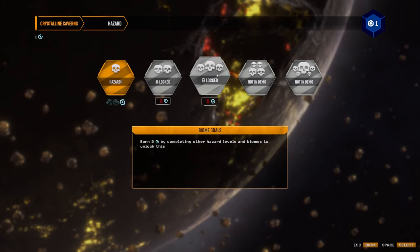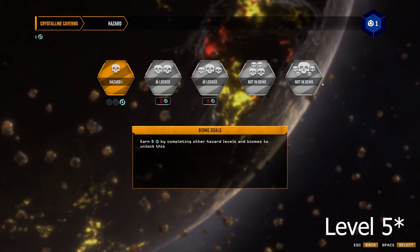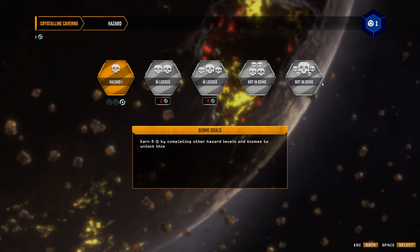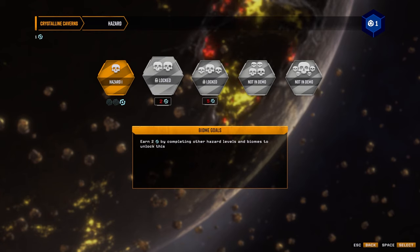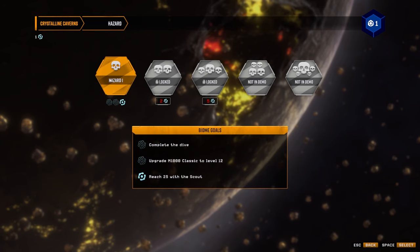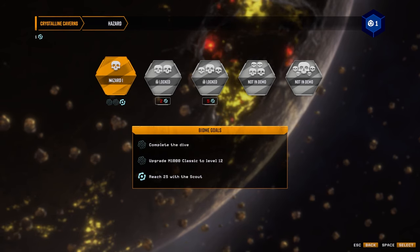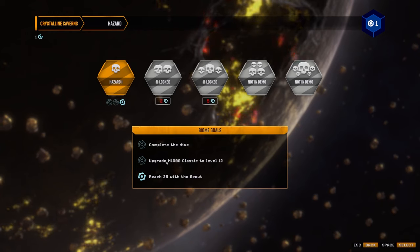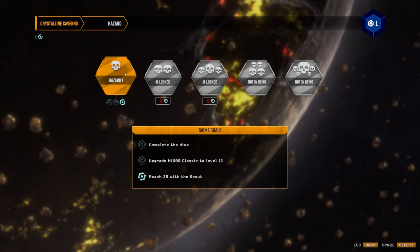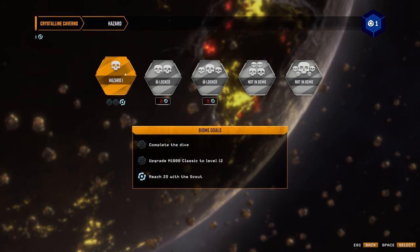I'm still on hazard level one. I believe it goes up to hazard level three in the demo and up to level four in the full game. In order to get up to hazard level two, it looks like we have to earn two of these little badges. I've already earned one by reaching level 25 with the Scout. We could earn another by upgrading to level 12 or completing the dive, and I've gotten pretty close but just haven't done it yet.